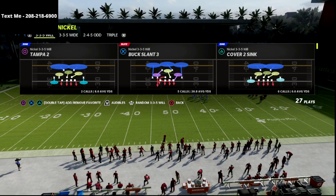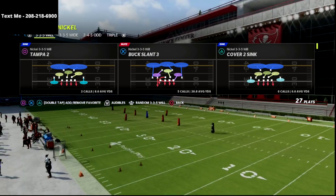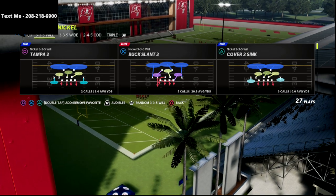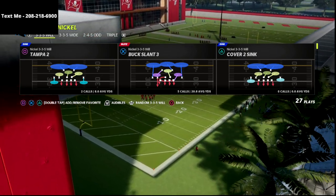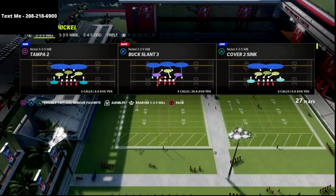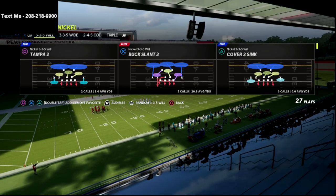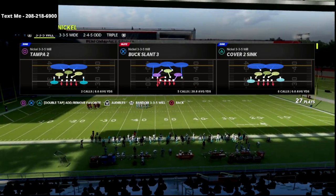The defense we're talking about today is the 3-3-5 Will. To be honest, the 3-3-5 Will is the most slept-on and underrated defense in Madden 22. The first reason is that the pressure you can create from the 3-3-5 Will is a better version of the big nickel over G — you can create better edge pressures and a ton of two and three-man concepts that are super glitchy and effective.